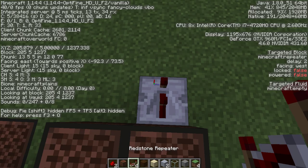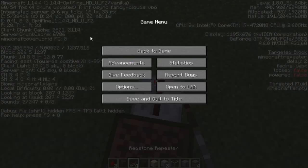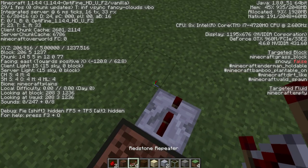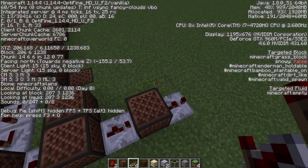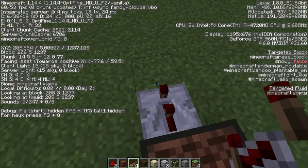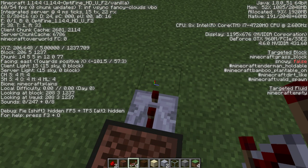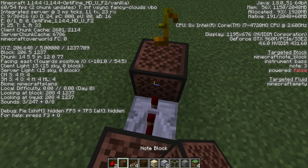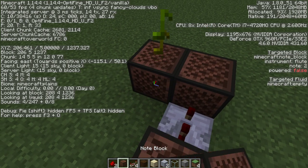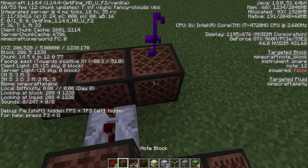Two ticks. And then clay for six. Two ticks again. Last one for this vertical row. Okay, so four wood. Clay for four. And sand for twenty-two.